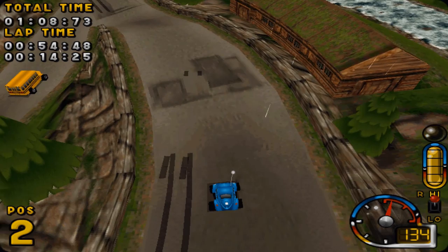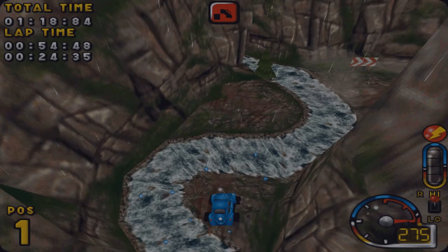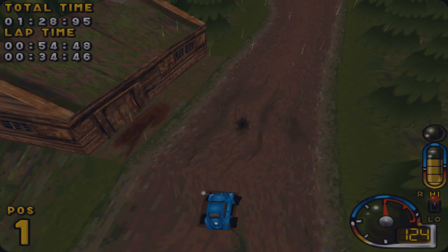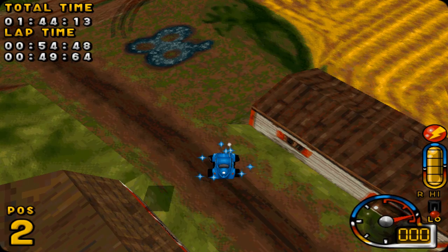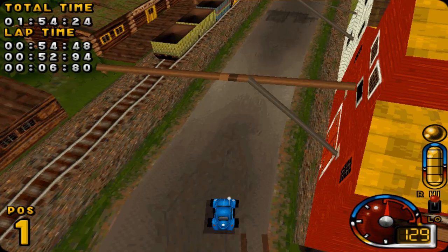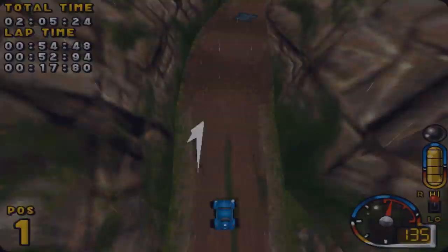I think the left-hand side is probably a faster way, but you probably have to contend with a train. The boost bar just builds up as you drive along, so I'm going to use that as much as possible. There's a train going down the bottom, and the fact that on the main menu it shows something crashing into a train means I should probably be careful. I managed to get around that one and we're still in position one. That's pretty good.